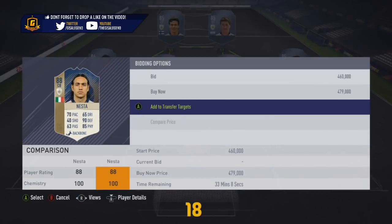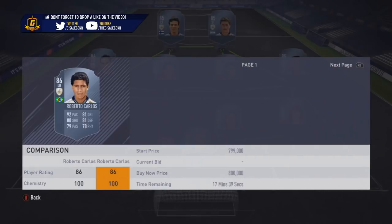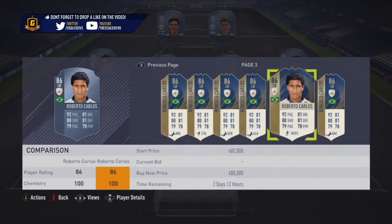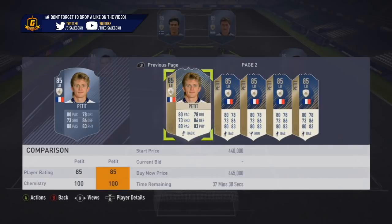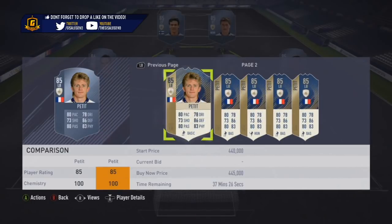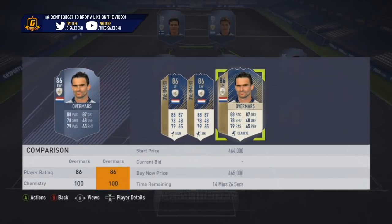You will find the odd one does pop up for snipes. For example, I've seen Owen, Rui Costa, Apulio, Nesta, Litmanen, Petit, and Loudrop — just some examples. For Loudrop in particular it was the lowest rated one, not his left wing version, and same for Overmars.